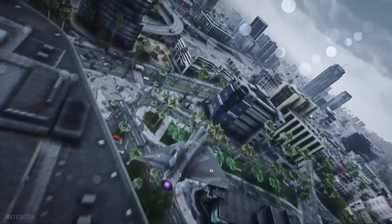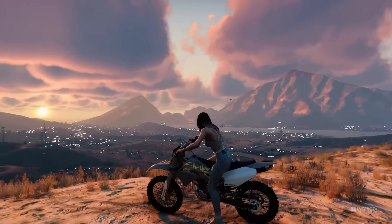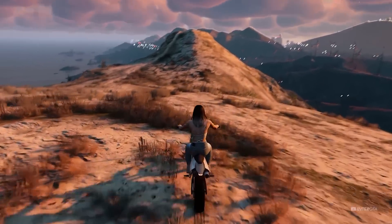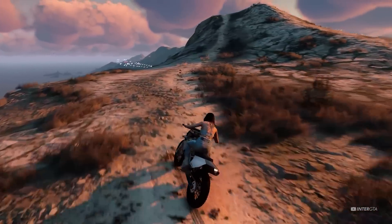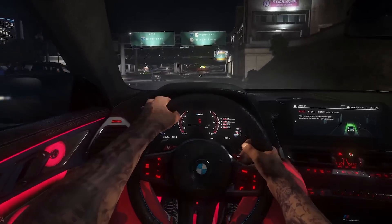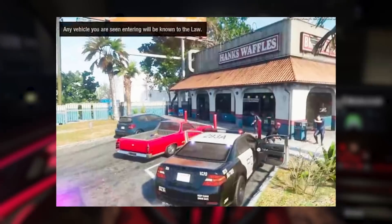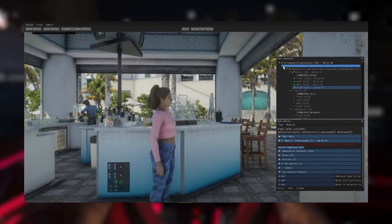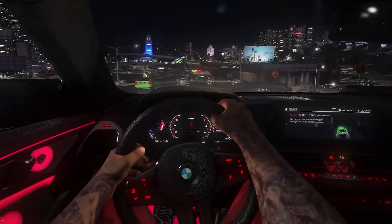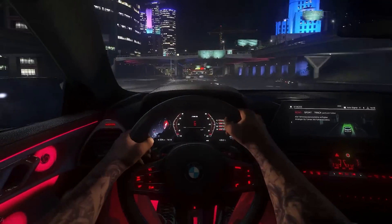Rockstar is definitely trying to make this game as hyper-realistic as possible. The first mission when you first spawn into GTA 6 was also leaked from that alpha footage — it's confirmed to be you and the other main character robbing a diner, then trying to escape the cops. This is going to be pretty similar to the start of GTA 5, where you rob a bank and run away in a getaway car — and it seems they're doing that on purpose to give a nod to GTA 5.